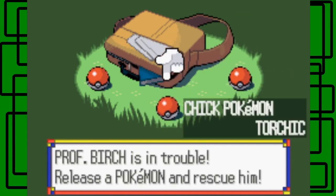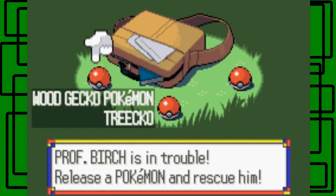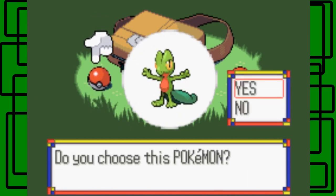Now I already used Torchic in Emerald, and I already used Mudkip in my first playthrough of Pokemon Ruby for my project on this channel. So I'm going to choose Treecko. I did choose Treecko for my Pokemon Sapphire Nuzlocke adventure but I lost that at Brawly, so I want to give Treecko a full playthrough where I can use him to his fullest extent. Let's go!